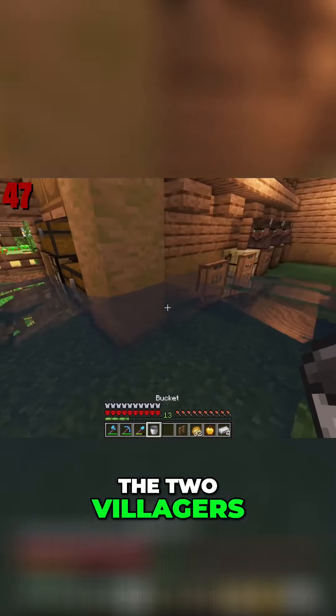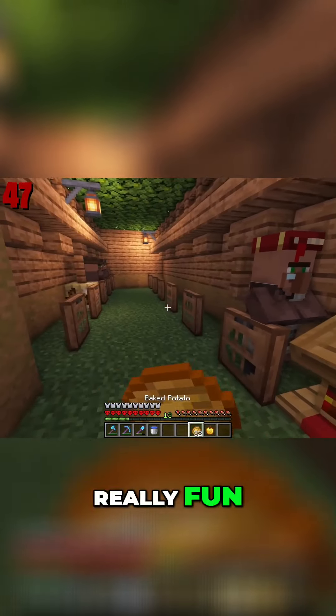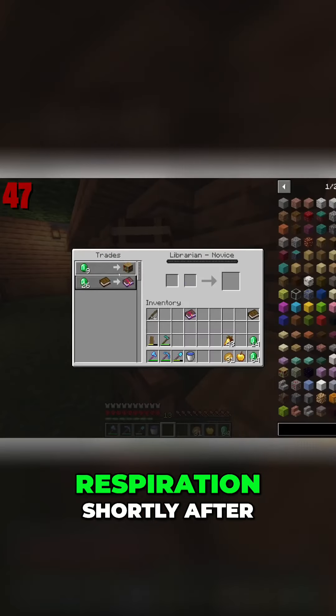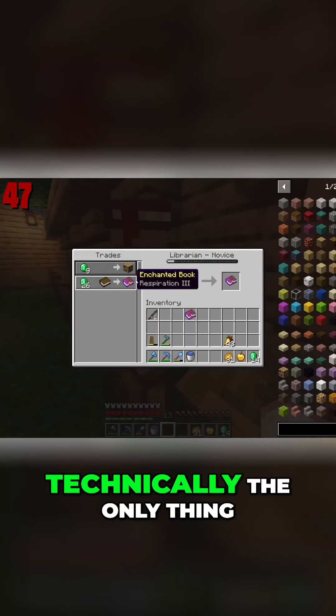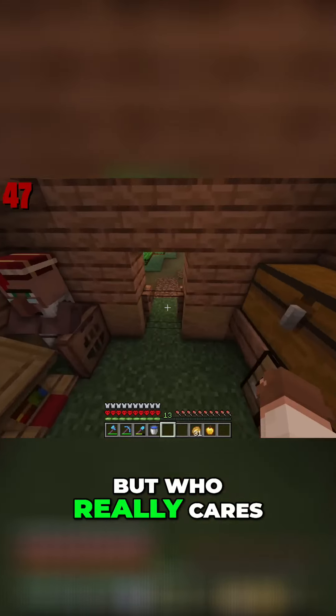So once I got the two villagers in their area, I just began re-rolling for the entire day. It was really, really fun. I did get Sharpness 5 for 64 emeralds, which is pretty cool, and then I got Respiration shortly after. I guess technically the only thing left I need is Aqua Affinity on my helmet, but who really cares about that.